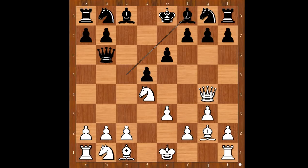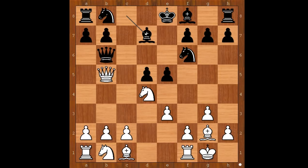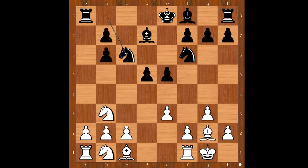Magnus Carlsen played bishop to f8. Aronian castled kingside. Knight to f6, attacking the queen. Queen to e2, e5, queen to b5 check. Bishop to d7, queen takes on b6, a takes on b6, knight to b3, knight to c6, bishop to d2, bishop to d6.